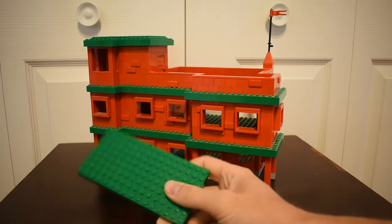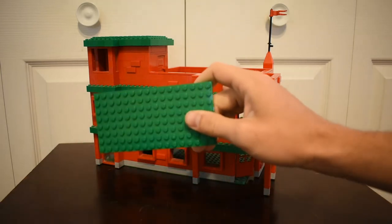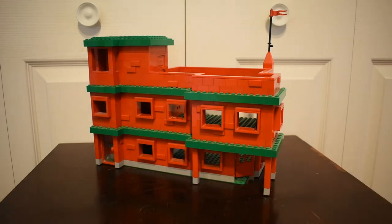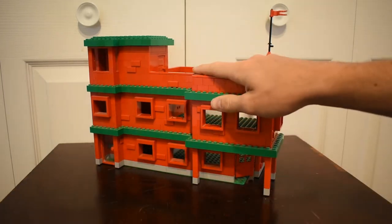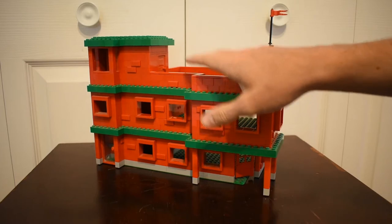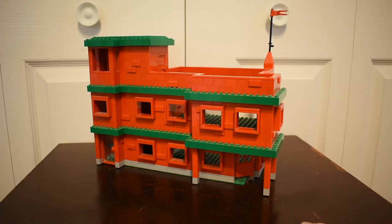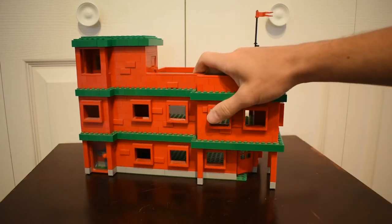When I built the first couple forms of the building, I only had green ones, so the floor became this green color. Even when I got other colors of this base brick and I could have changed the color, at that point it was so iconic I left it as the green color and made it work for the building.